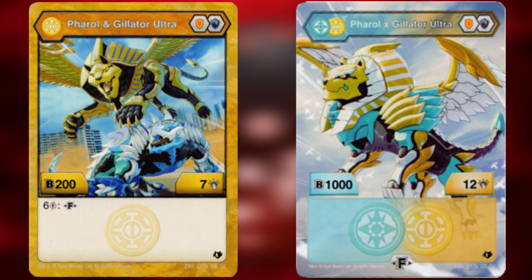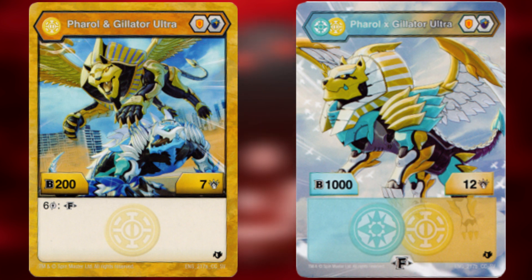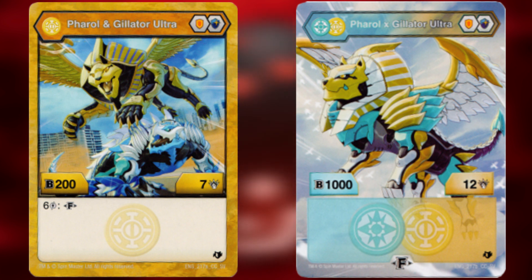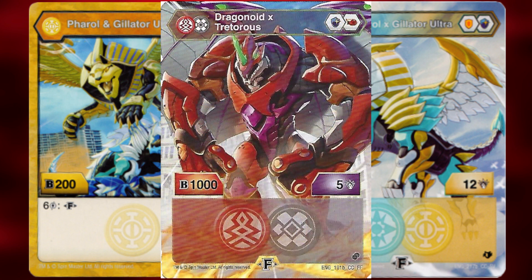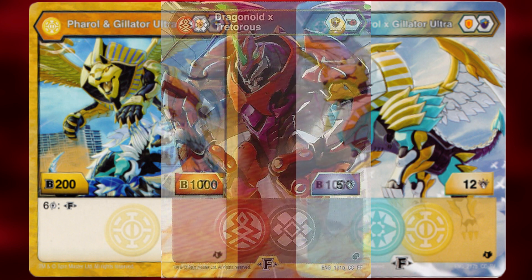So it's pretty balanced, but with its core lineup it's going to need to focus on B power, reaching 1800 B power when on the plus 800 fusion-only Magic Shield. The thing is, that's the same B power that Pyrus Darkus Dragonoid X Treadoris can reach, and that costs half as much to Fuse.